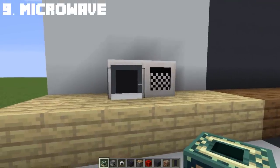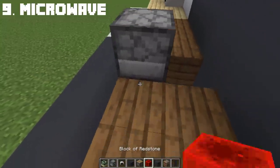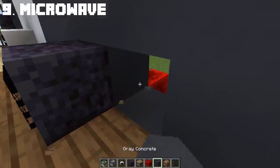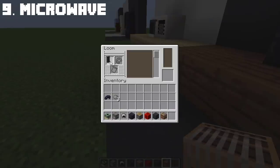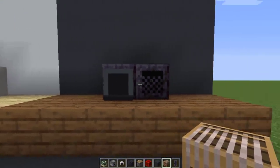Just like the fridge, we also have a black version of the microwave. You can choose the quartz look for a modern, clean feel, or the blackstone for a more elegant, dark look. The banner is similar to before but we only change the middle part since the color got changed. I honestly love this new black microwave look — it looks very elegant and fancy.